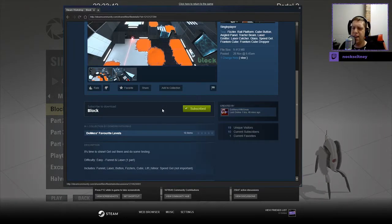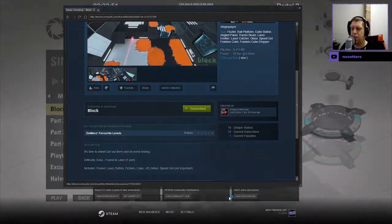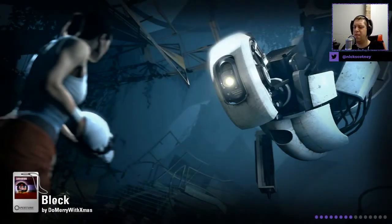It's time to shine. Get out there and do some testing. Easy — funnel and laser, one part. Includes funnel, laser, buzz and fizzles, cube, lift, minor, speed gel — not important. How can speed gel not be important? I do not know. So, without further ado, let's jump in to the map.